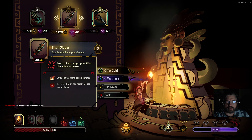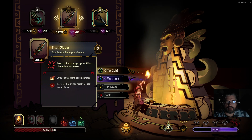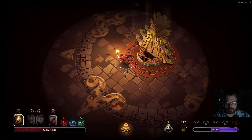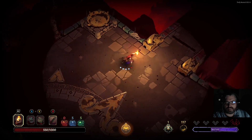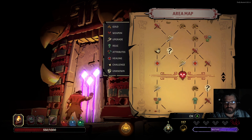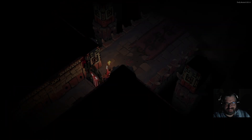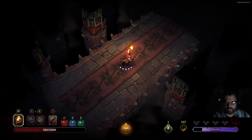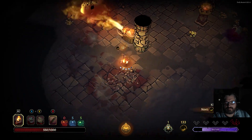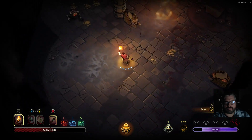New weapon time, but I can't actually afford the one I want. Let's just get the big sword. I've already lost half my life, and there's not a lot of healing the first time through, so I've got to be way better. My corruption is at 80 already — I did so bad. Still, we've got traps here — come on back, buddies.